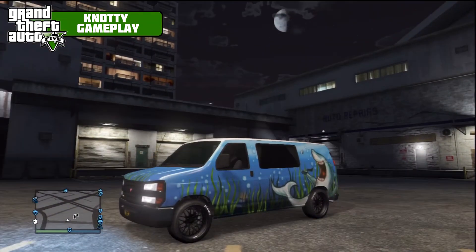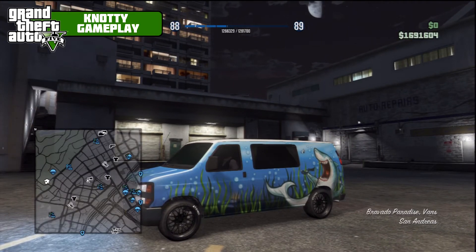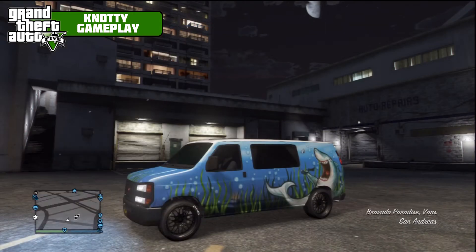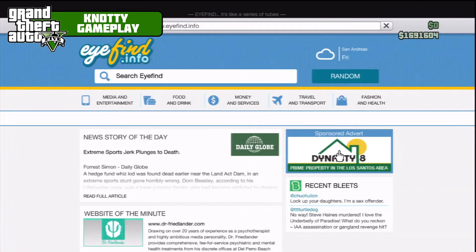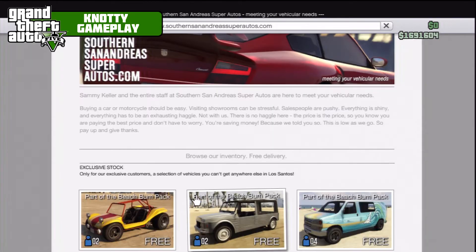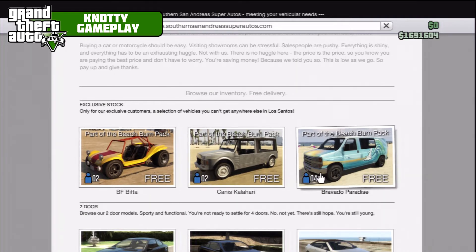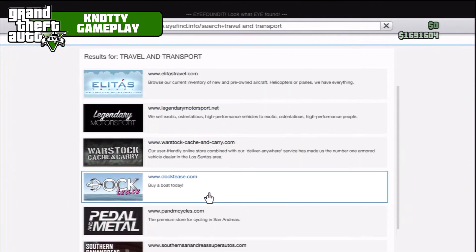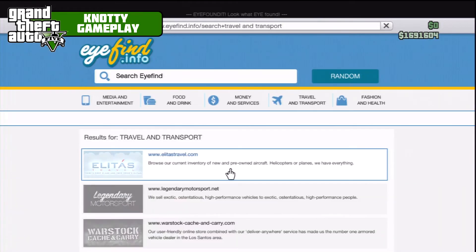That is the Bravado Paradise, available in the Beach Bomb DLC. If you go into your phone, head to the internet browser, and navigate to Travel and Transport — Southern San Andreas Superautos — all three cars will be at the top. These are the free cars available. I've covered the other two in previous videos. They're all free and get delivered straight to your house. The next video will be taking a look at the new boat called the Speeder, which is also part of the Beach Bomb pack.